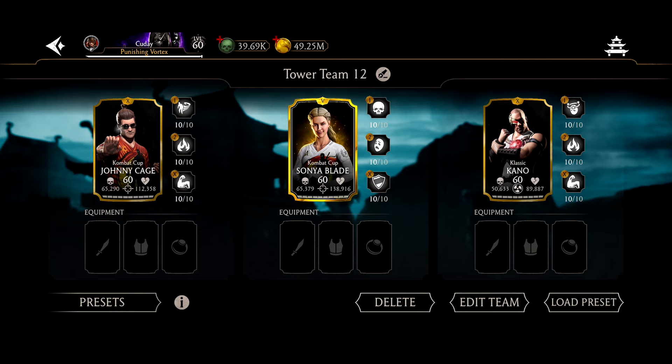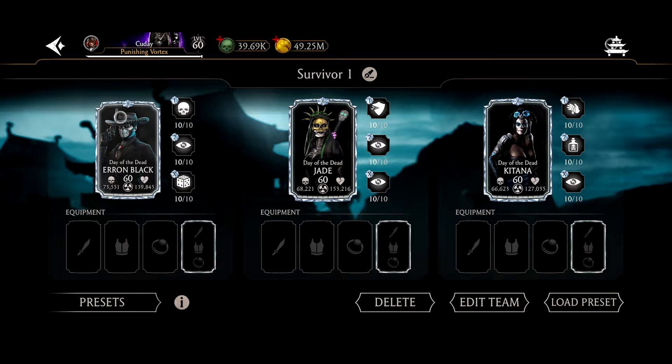Lastly, this team is really good against Battle 184 because Classic Kano is an overlooked card — he's a great support fighter. Johnny Cage paired with him is going to be nasty against evasion bosses. Classic Kano works really well against evasion characters because if you keep stunning them, they can't evade; there's no evasion when they're stunned.